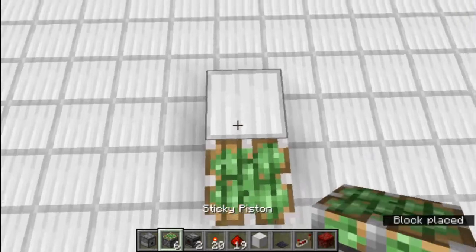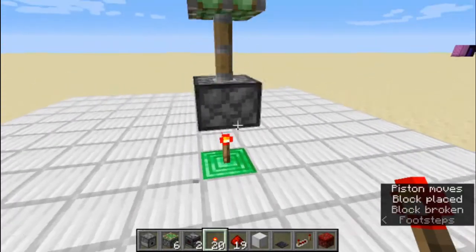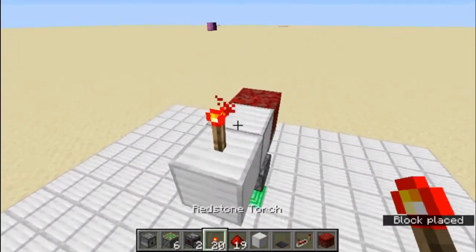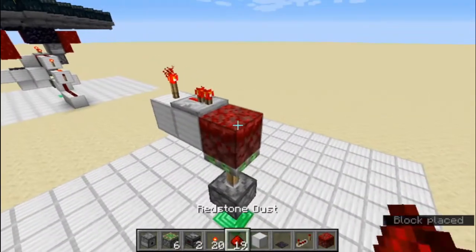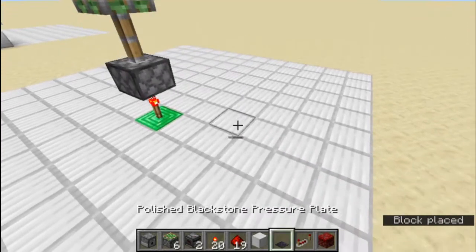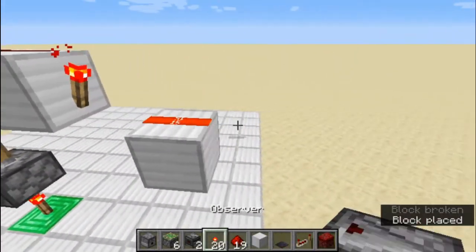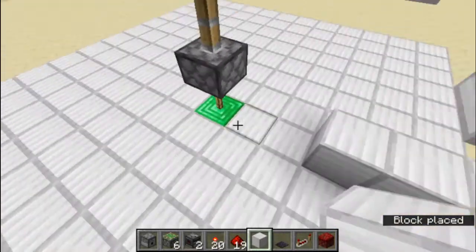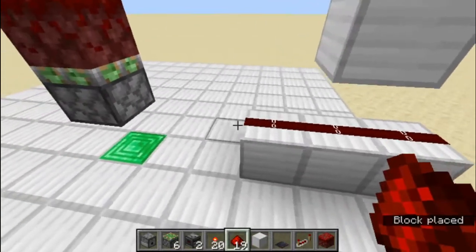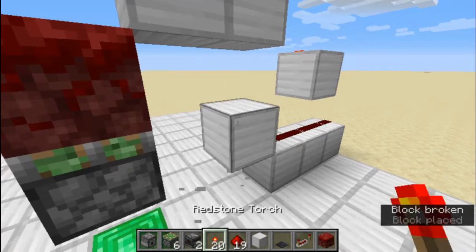Then place a block here, the sticky piston here, with nilium on top of it. Then you will temporarily place a block here for the power piston, and place 2 blocks like this, with the torch and the repeater here. Then on the other side, go 2 blocks with dust and dust, and a torch. Then this torch goes here into a block with the torch. Then we can break our temporary block over here, and place dust like this into our stone torch here.